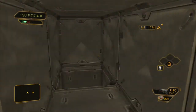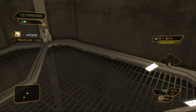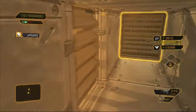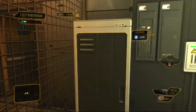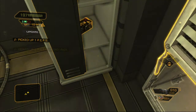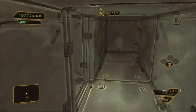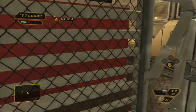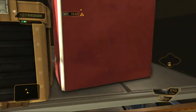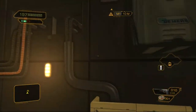We drop down here and we get another bonus - a traveler this time. Pick yourself up some credits. If you open this vent right here - this is where the video started - you get a cyber boost. We got a PEPS gun right here, got an energy pack to go with it, and that's that. And if you just go through here, this is where we were a second ago, so let's just get right back up to the top.